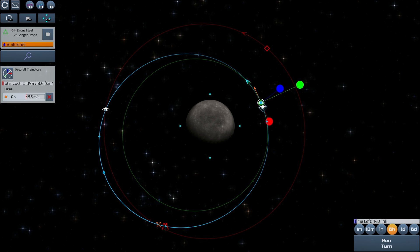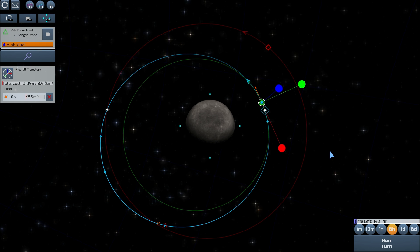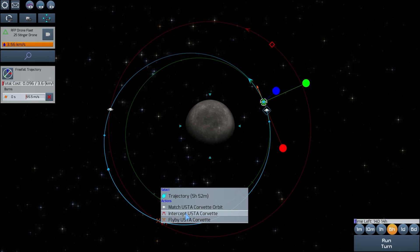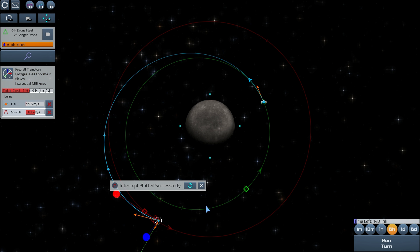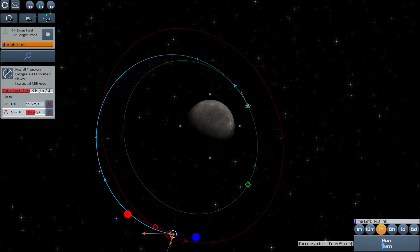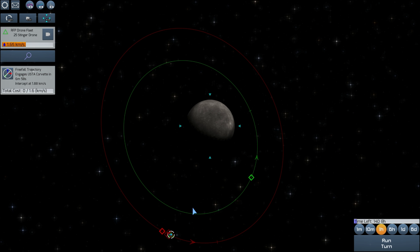I'm going to select all the released drones and try to create an intercept node where they can approach and hopefully destroy the enemy craft. There's a position relatively close and I can choose a flyby or an intercept — I'm going to go for the intercept. We select 'Intercept USTA Corvette' and it will automatically calculate everything, so now we just wait for our drones to get there.